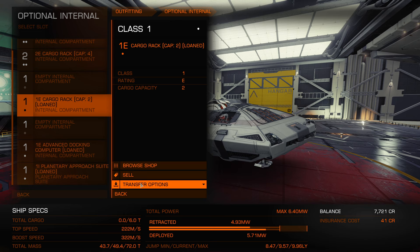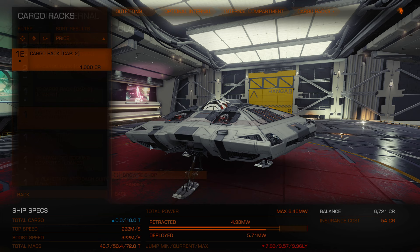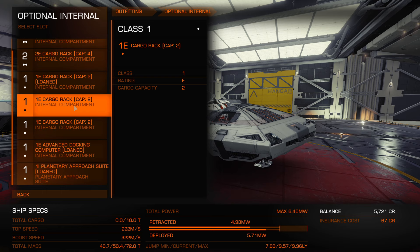This slot was added for Horizons — we'll keep it so we can land on planets sometime in the future. Let me show you how to swap: just moves it up there. So we have four, five, six — let's buy two more cargo racks. We can now carry 10 tons of stuff.